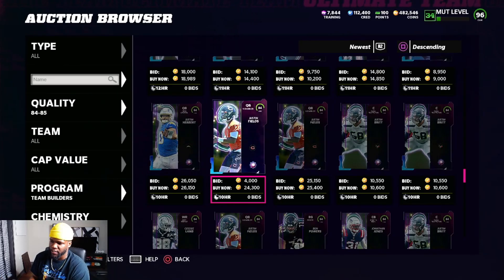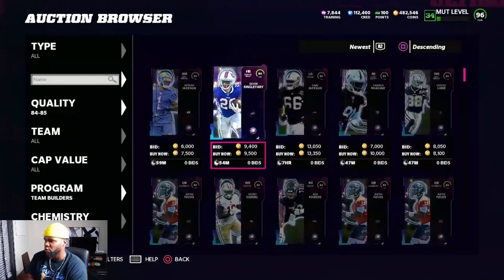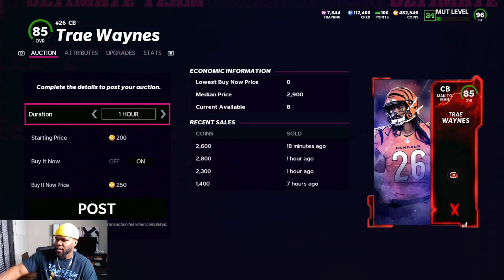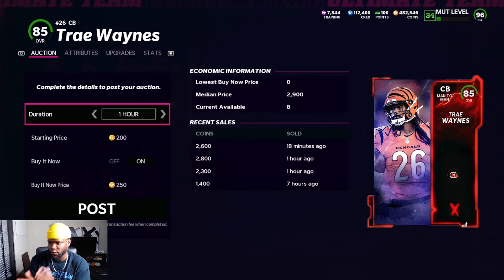Another way to figure out what cards are selling is to make the card and check the auctions page to see how many times it's selling. Looking at recent sales, you can see entries from 18 minutes ago, an hour ago, an hour ago, and seven hours ago. For a Team Builder selling this slowly — maybe two per hour with a big six-hour gap — I really wouldn't make that card. It just doesn't make sense.